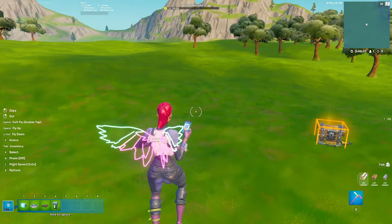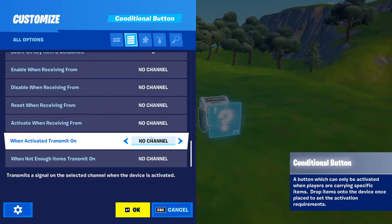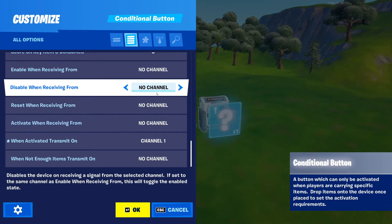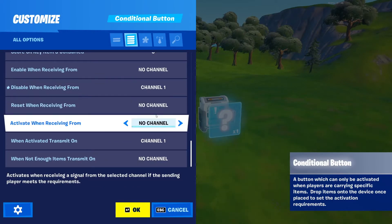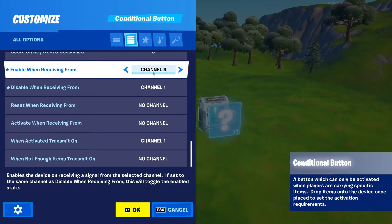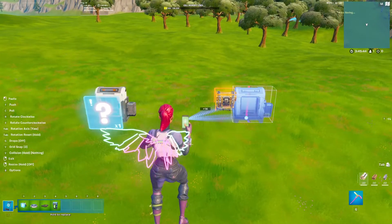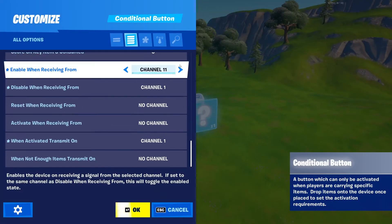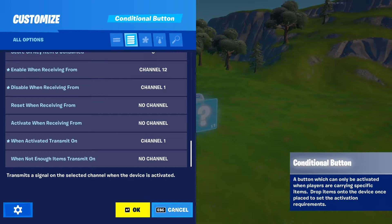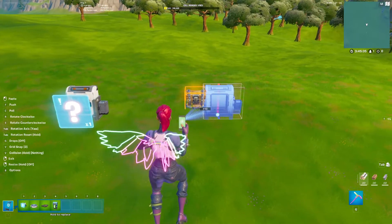How do you make it? First, place a conditional button. Set it so that when activated, it transmits on channel 1, disable receiving on channel 1, and enable receiving on channel 11. Then copy it and paste it, setting it to channel 12, putting all values up by 1.